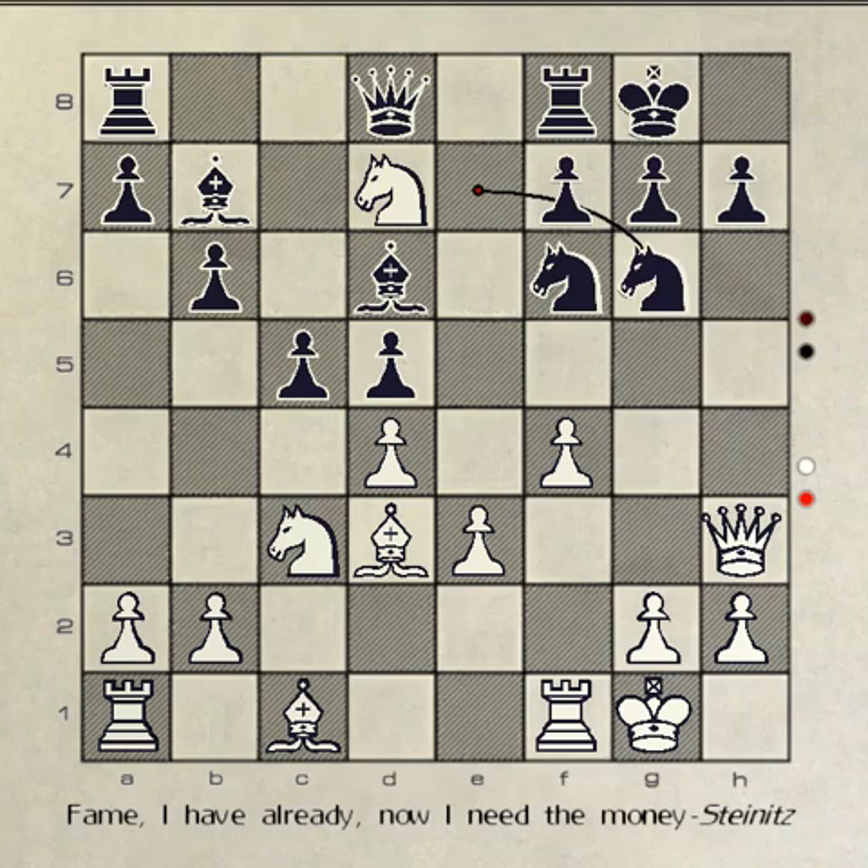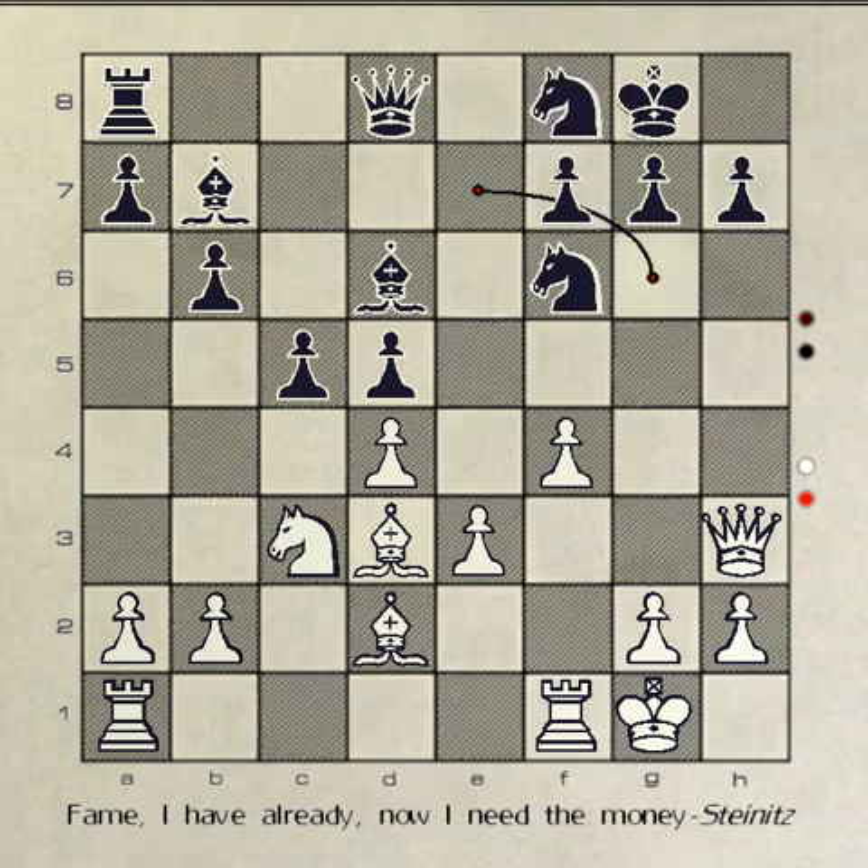The chess master recommends knight takes rook. Your knight captures rook, black answers with knight takes knight, and you move your bishop to d2.